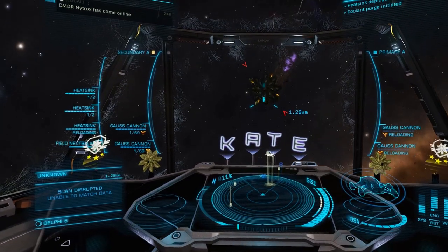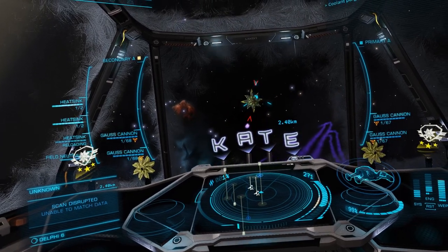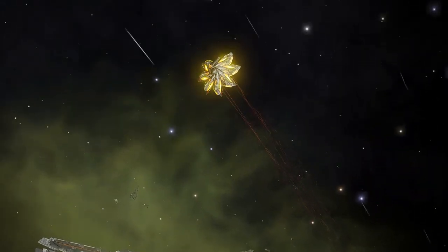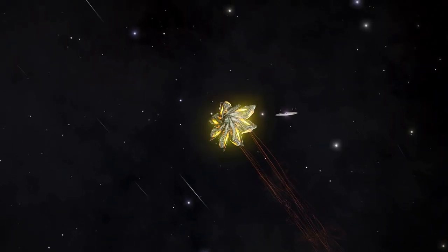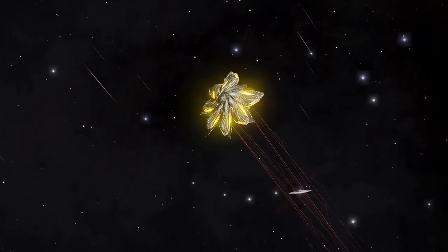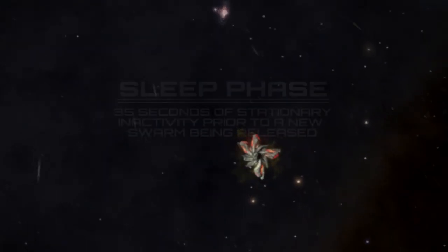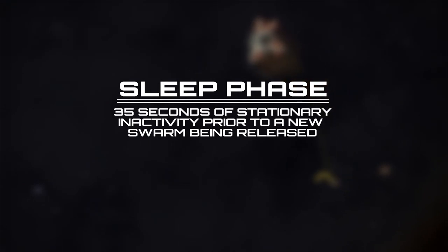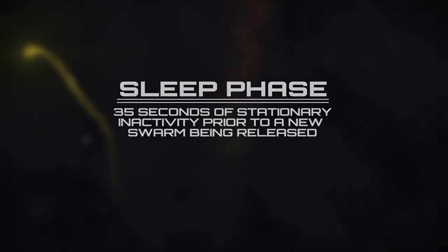The lightning attack cannot be used by the interceptor until the first heart is destroyed. Following the destruction of the first heart, the interceptor will chase its target at full speed for a short length of time, locked into a lightning attack mode. Upon the destruction of each heart after the first, the interceptor will enter a sleep phase lasting 35 seconds. During this phase, the interceptor will attempt to use one of its two additional special abilities.